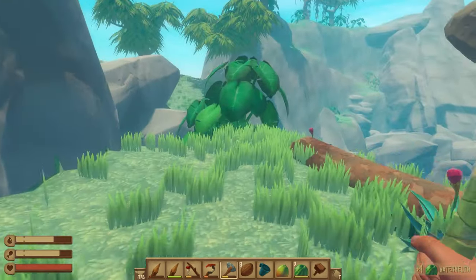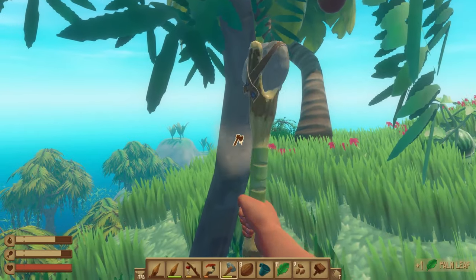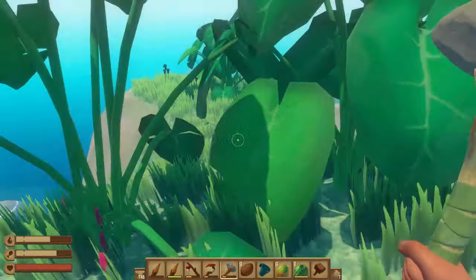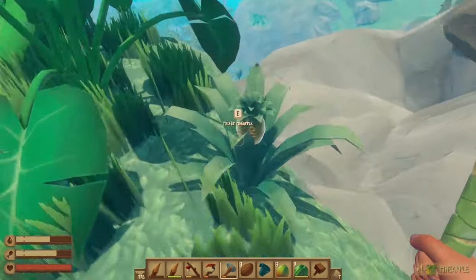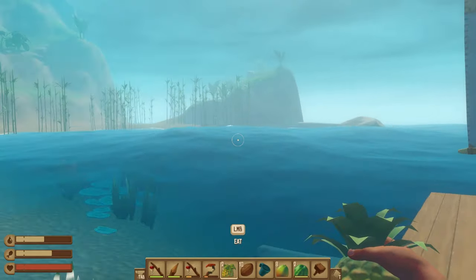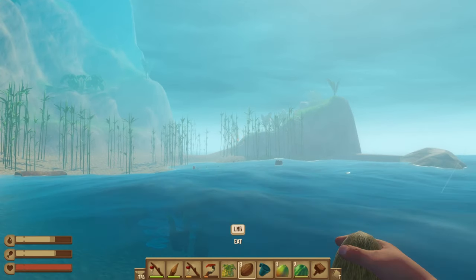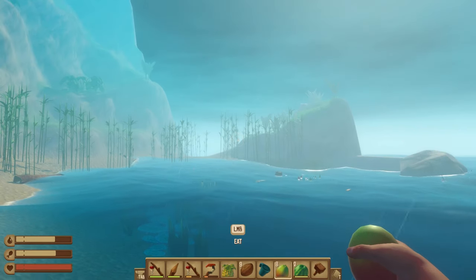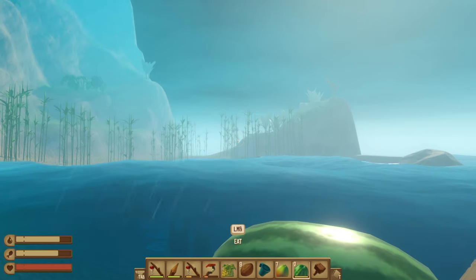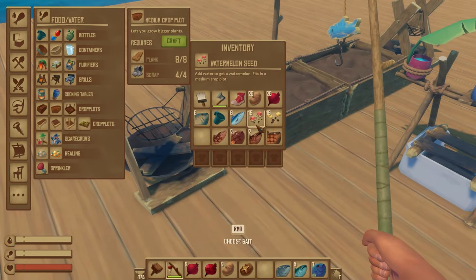Now that we've covered the very basics of filling your hunger bar, let's take a look at the second best option in Raft's early game: collecting fruit while exploring islands. Eating fruit like coconuts and mangoes from fallen trees, or watermelon and pineapples plucked from bushes scattered across small and large islands, can be really great options to keep you fed while exploring or back home on your raft. Each of these fruits will mitigate a fairly similar degree of hunger but with the added benefit of boosting your thirst bar as well, which is particularly useful while exploring large islands.